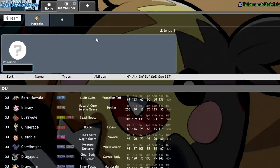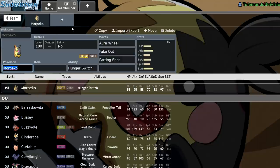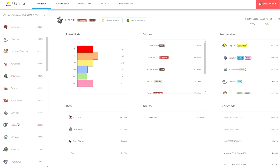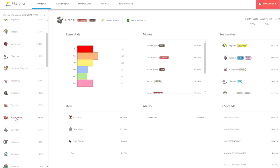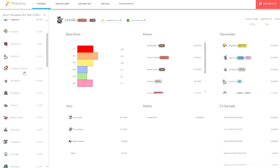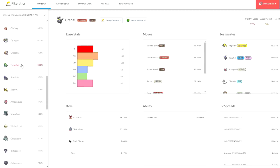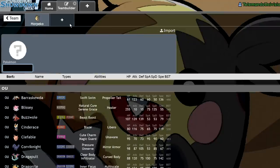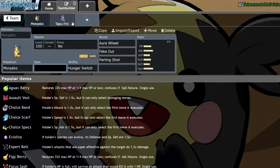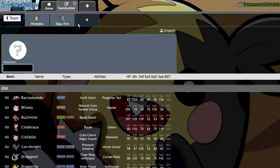I think Morpeko would fit well as an electric type on pretty much any team. The thing about electric types in this format is that they're mostly supportive — support Zapdos, support Regieleki, support Tapu Koko, support Raichu. The only one that isn't immediately supportive is Rotom-Heat. This is actually going to be a really interesting team-building exercise. I definitely want a Tapu Fini just because they synergize so well, so I think Tapu Fini and Morpeko are actually a really good combo. Having two dark types in a metagame with fairies running around doesn't seem great though.